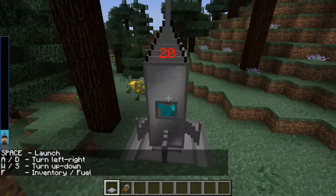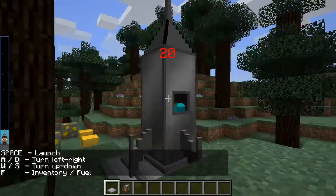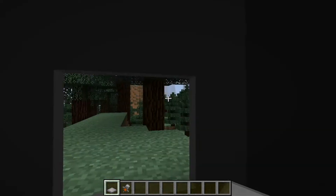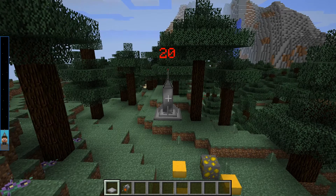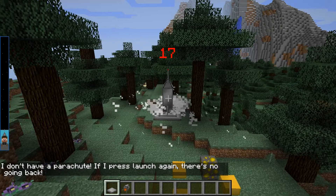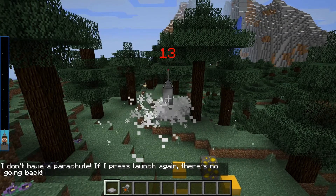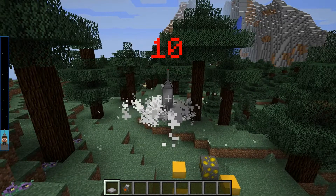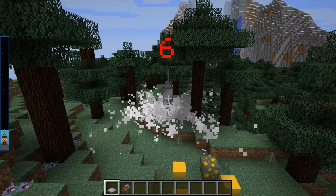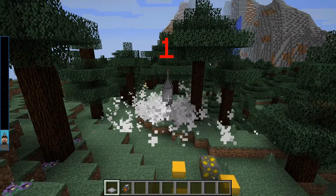There's a counter up there and it kind of automatically puts you into F5 mode. To go you just press space and it begins to count down: 18, 17, 16, 15, 14, 13, 12, 11, 10, 9, 8, 7, 6, 5, 4, 3, 2, 1.